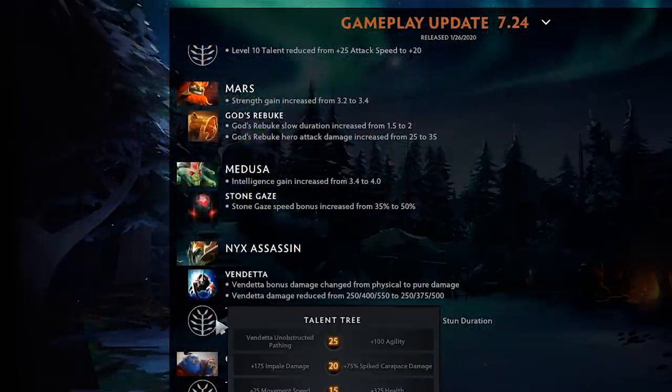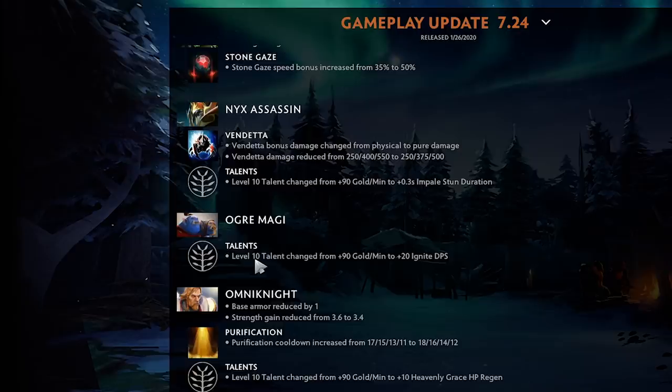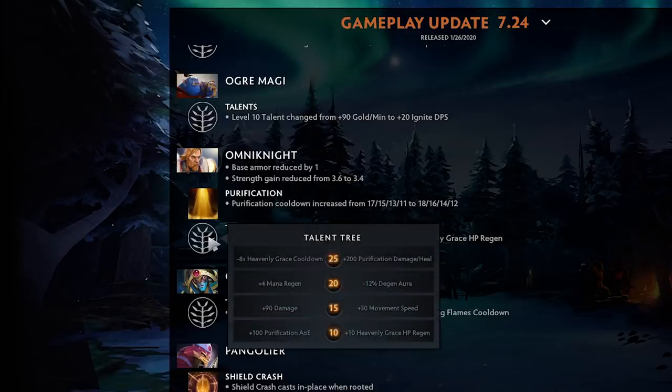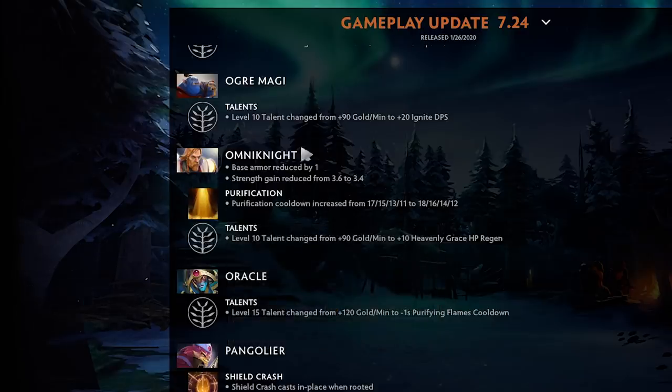Ogre Magi talent changed from 90 GPM to 20 ignite DPS — that's pretty bad. Omniknight base armor reduced by one, strength gain reduced, Purification cooldown increased by one second at all levels, and lost his GPM talent — a huge nerf overall. Worse Purification at level one, less armor, less strength, and no GPM really hurts his ability to be that sacrificial laner because now he actually has to farm a bit more to get items.